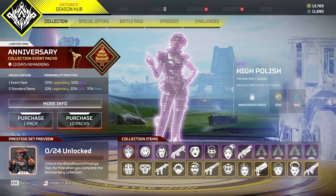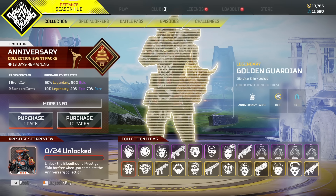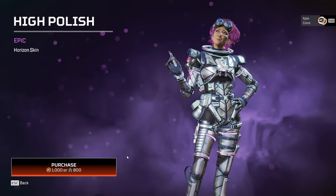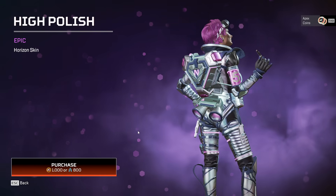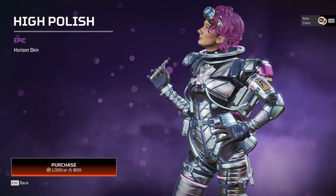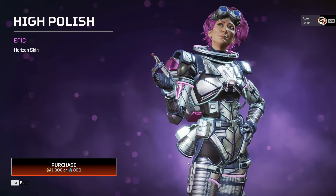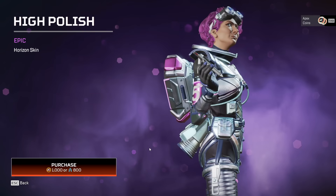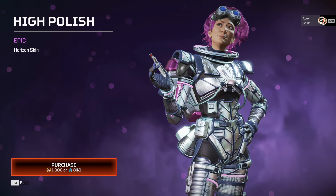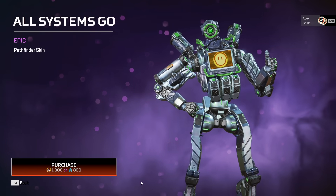I'm going to spend my crafting — 800 crafting each on the purples, then go into the legendaries later. First off: the High Polish epic Horizon skin. Honestly it's an epic, but I think she rocks it. I like the purple hair — there's just something about it. It's an epic so it's not supposed to be amazing, but horizon can get it. She's looking kind of nice, no complaints.